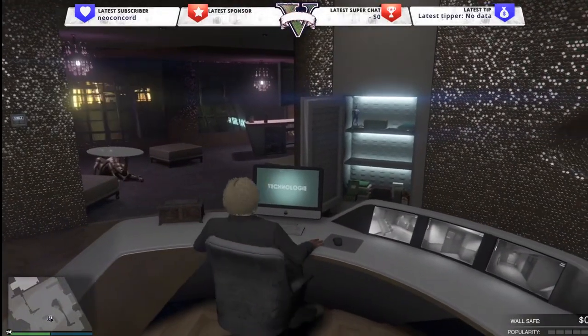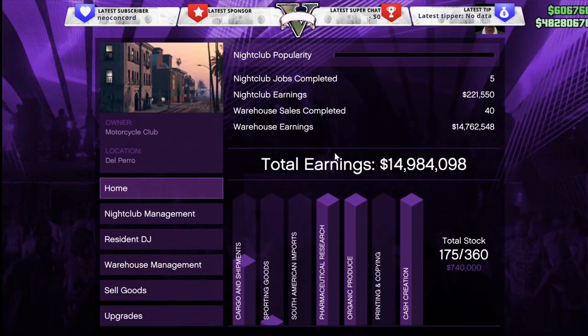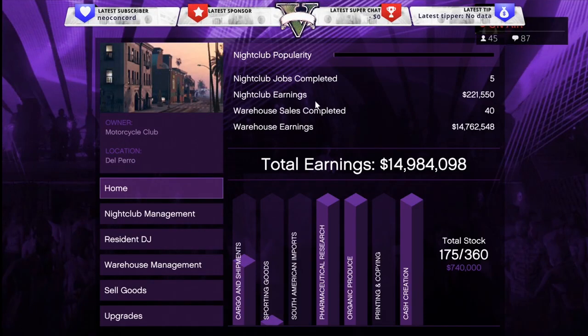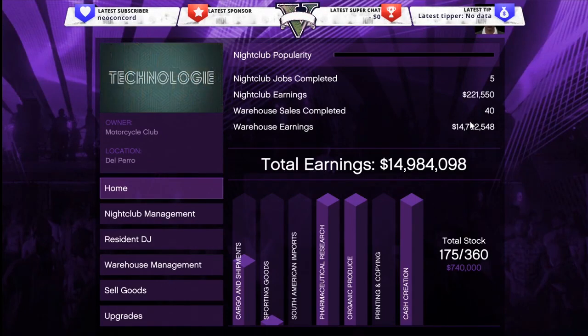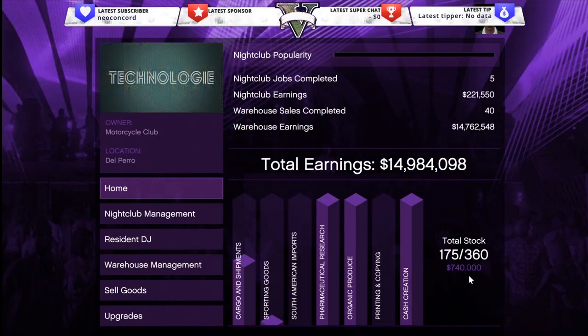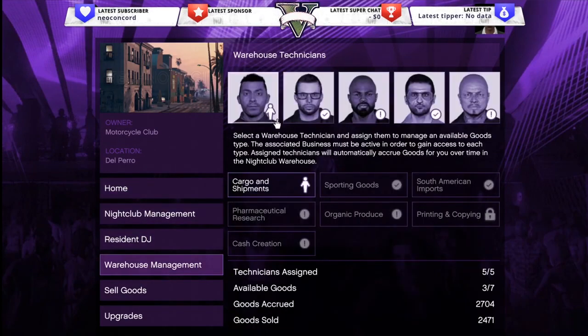Let me show you the storage units and how that works. Going into my nightclub, you can see I've made almost 15 million from my nightclub warehouse sales. From my wall safe I've only made 221,000 — complete waste of time. The warehouse is where the real money is. Right now I have 740,000 total stock, so if I sell this I'll be over 15 million.